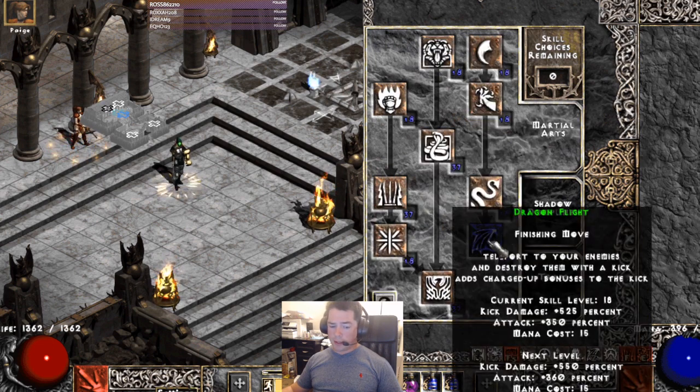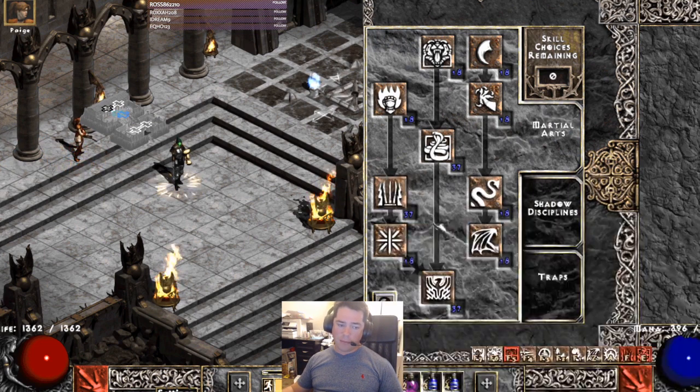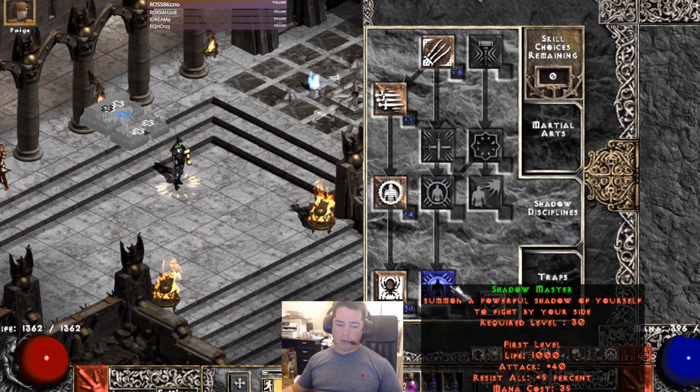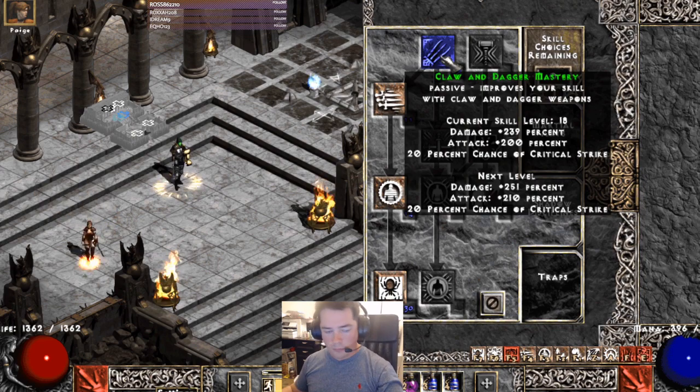After you max out your damage and get Dragon Flight, you're done. You can put remaining points into anything — Phoenix Strike if you want though it won't be maximally synergized, Claws of Thunder, Shadow Warrior, or Shadow Master. I spent my remainder into a little more Fade and Claw and Dagger mastery.